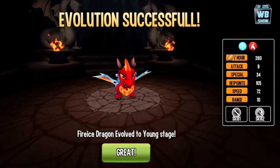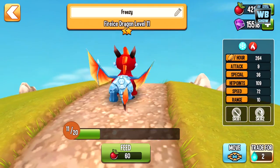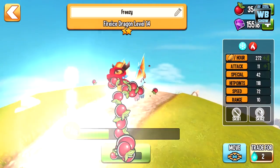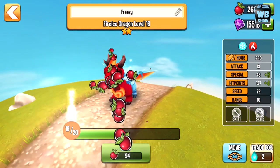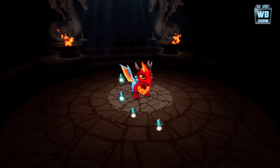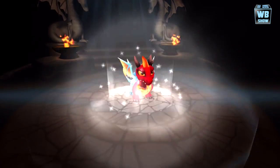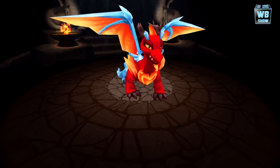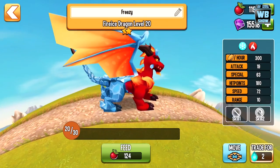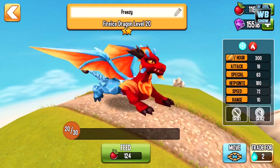There it is — evolving some more. You'll notice it's half fire, half ice, which is really cool. We can evolve it even more. There it is — the wings and everything have gotten bigger, it is giant now. Look at the wings and the tail as well. This is one dragon you want.